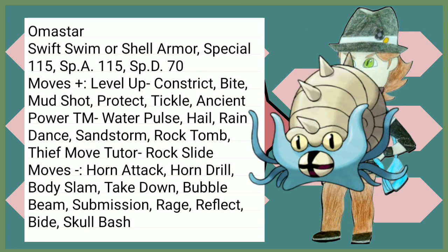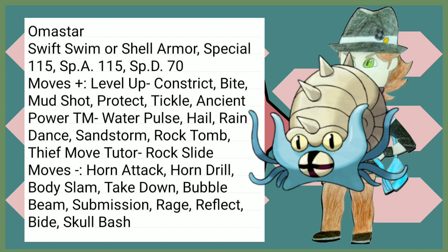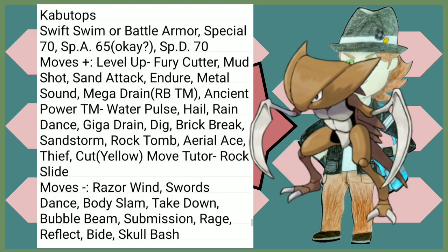Omanyte loses a good amount of Special Defense. Swift Swim and Shell Armor are pretty nice to have. Bite is now Special — that's cool. And it has reliable Rock STAB in Ancient Power and Rock Slide. Kabutops loses five Special Attack — okay. Swift Swim and Battle Armor are good abilities once again. Fury Cutter is pretty funny. It now gets Mega Drain by level up — it used to be a TM back in Red and Blue. Same thing with Omastar — reliable Rock STAB in Ancient Power and Rock Slide, and also Aerial Ace and other physical moves, very nice.